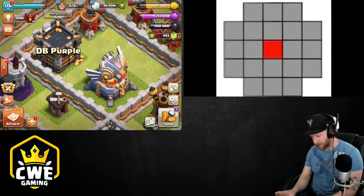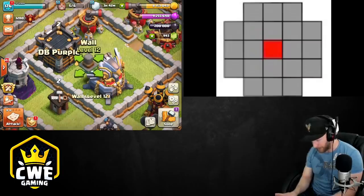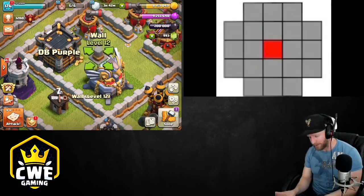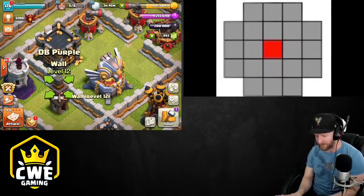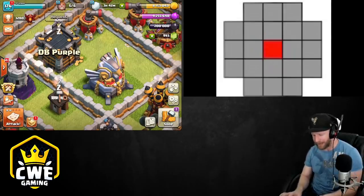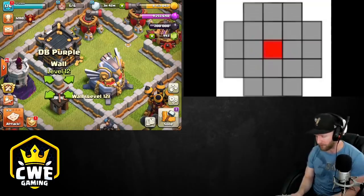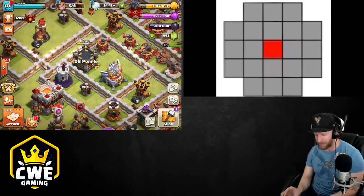If I cast a lightning right in between the buildings, it might miss the sweeper because the corners are cut off, so I have to cast it on a specific tile. On the other side, I could put it on the wall section in between all of them and easily hit all of them. If I cast two here to hit those targets, then three over there, I can put the remaining ones wherever I want as long as they hit the CC and eagle artillery.